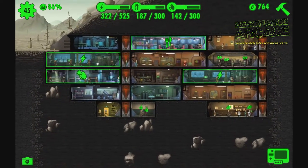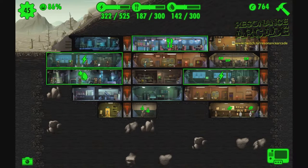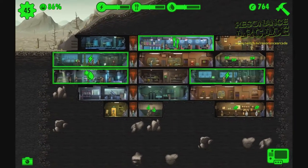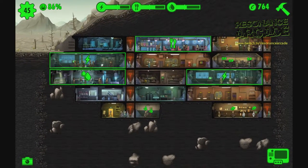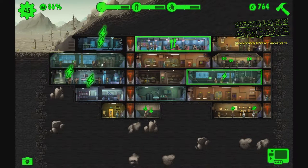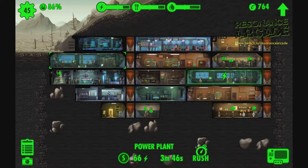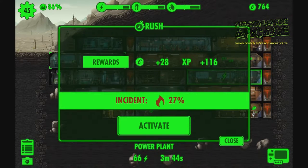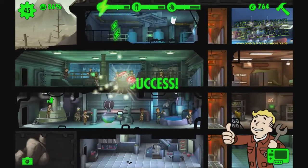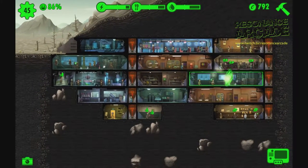This, along with the careful placement of dwellers in your vault, is the main resource management aspect of the game. Resources are generated by placing dwellers in certain rooms such as power generators, canteens, and water plants, and then waiting until the timer passes. You can instantly rush rooms as long as you're willing to take the risk of a disaster occurring, such as a fire or a mole rat or radroach infestation. Or you can reduce the timer by placing dwellers with the relevant attributes into specific rooms, or by upgrading or expanding the rooms.